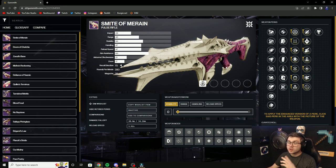A thing to note is that these weapons are craftable. If you farm the Raid, get your Red Borders, you'll be able to craft the exact roll you want on top of the enhanced traits.